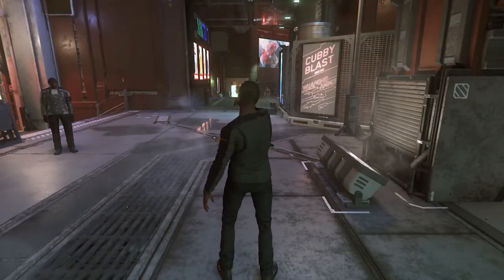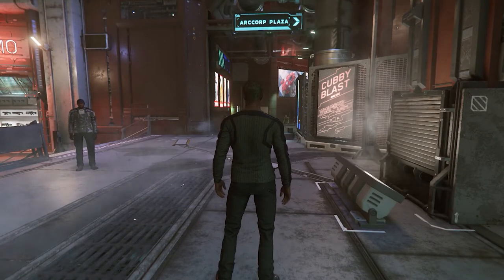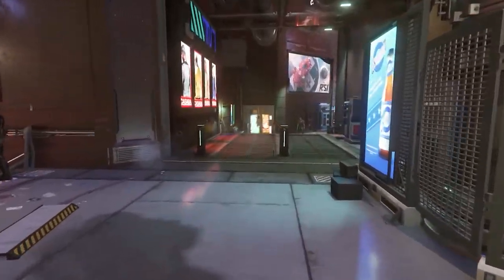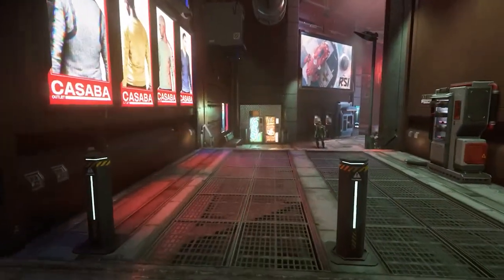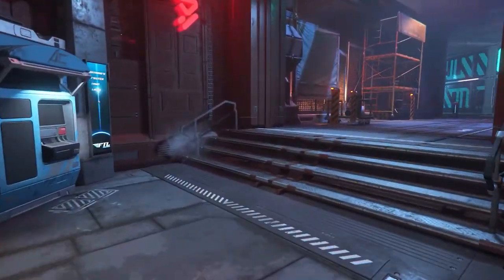Just ahead you'll find ArcCorp Plaza, the central hub of Area 18 where you'll get all your business done — trading and all those important dealings you need to take care of. Through this back corridor to the main hub. Don't worry, it's a short hike.